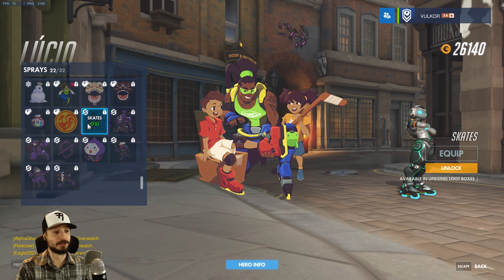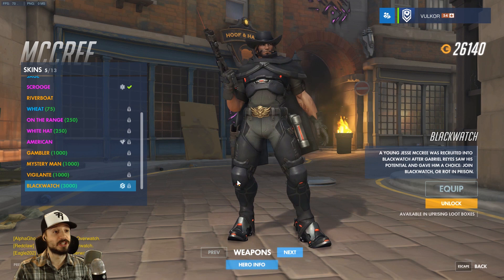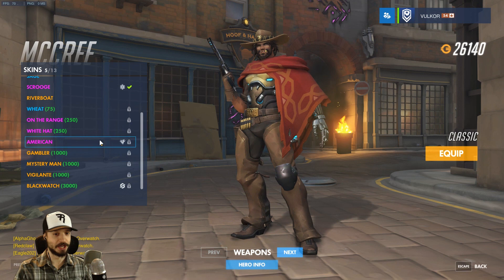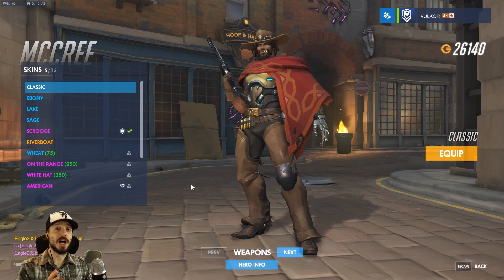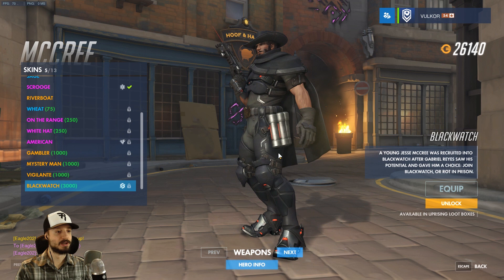McCree gets a Blackwatch skin. Oh, look — his gun changes as well. The belt changes from Banff to that sick logo. I'm enjoying this a lot more than I thought I would. He's got that Hugh Jackman thing going on. The gun is really cool. You know what? This is gonna be my new McCree skin. I had my doubts, but sold. He gets a new victory pose — Showdown — and his spray is Target Practice. Very nice.